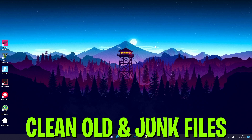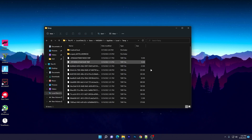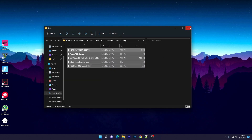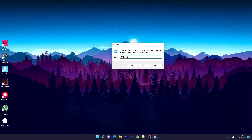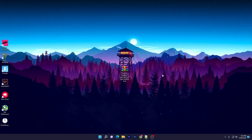In the first step, you need to clean all the old and junk data from the previous season. Press Windows + R, type %temp%, and click OK. Press Ctrl+A and delete all files in that folder. Then press Windows + R again, type temp (without the percent signs), click OK, and delete all files from that folder as well.